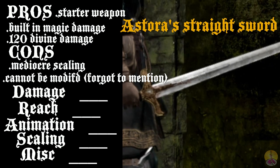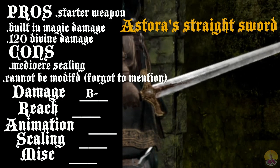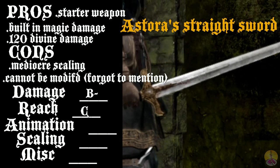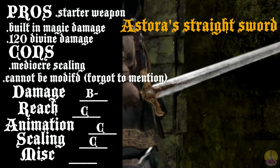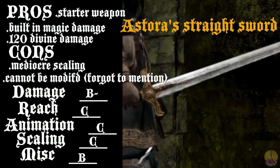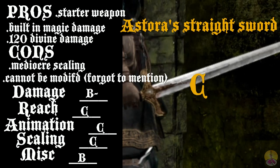Going on to the score for this straightsword: Damage — I'll give it a B minus. Early on good, but not so good later on. Reach — standard straightsword, it's a C, nothing new or great there. Animation — it does not reinvent the wheel, it sticks to what it knows: a C. Scaling — I'm gonna have to give it a C; that scaling really isn't that great long term. Miscellaneous — I'll give it a B for having not only a magic sword early in the game, but also that divine damage. Overall, I give the straightsword a C — good enough early in the game, but toss it aside when you find something better, which won't be too terribly long.